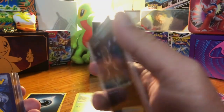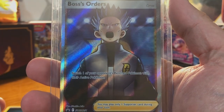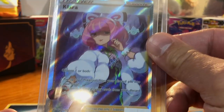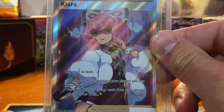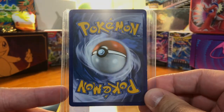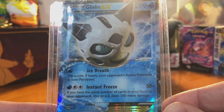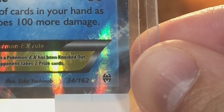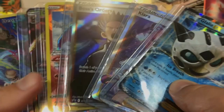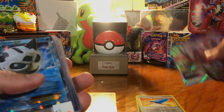These look so good. Boss's Orders full art promo — that's a nice looking card. And a Clara full art promo. Last card in our $100 mystery box: Glalie EX — I think it's from Breakpoint or Breakthrough. Very nice, very nice.